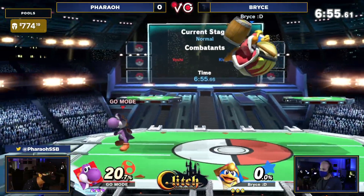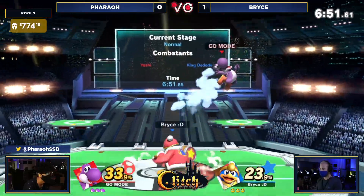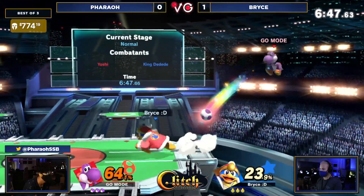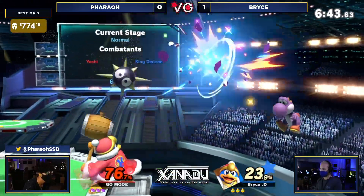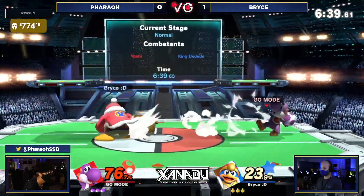DDD definitely does need it though. Sarada is starting things off. We see that Pharaoh's kind of trying to get these down beats in and maybe get Bryce to not want to hold shield so much so he can catch him in air-to-airs, but Bryce just keeps winning the air-to-airs anyway. He really needs to get more of these command grabs. More of the waveland Yoshi egg lays might be a bit better for him in the long term.